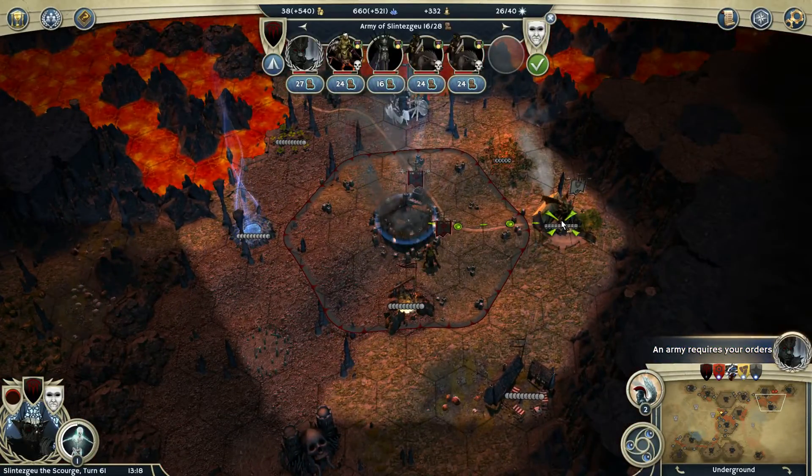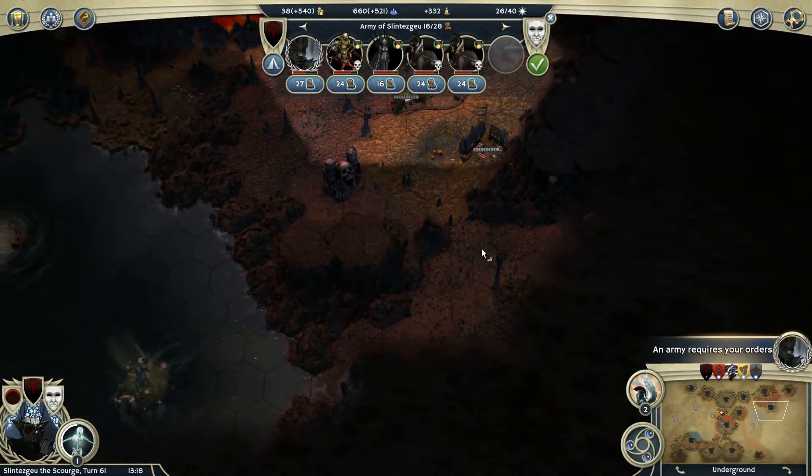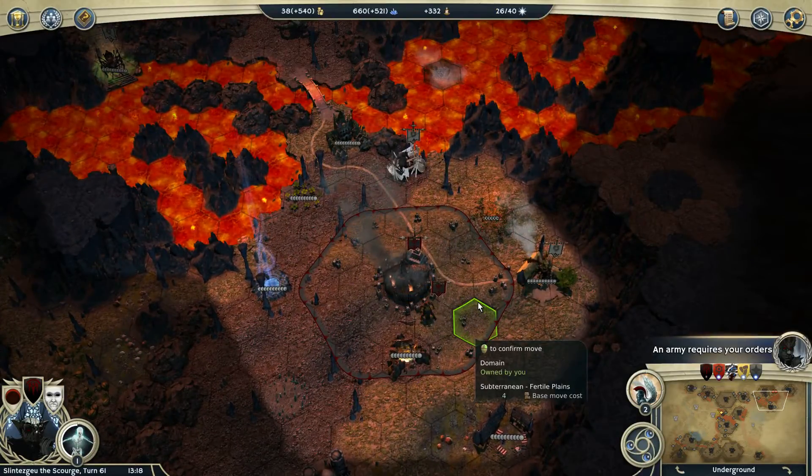Some units require orders. We could do something with you. Might attack these independents to get some more ghoul units and then use them to go down here. I'll give it a think between episodes.